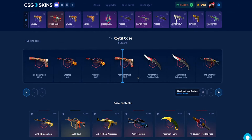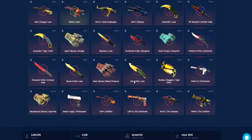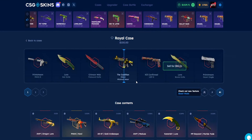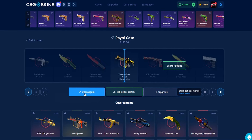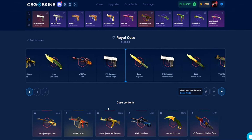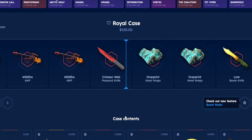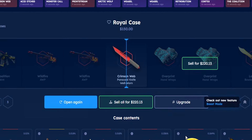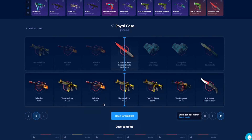First case is $150. We get the M4A4, which is one of the worst drops here, but $82 is not too bad. Opening one more - and there we go, that's looking lovely! Crimson Web knife for $220, so that's a $70 profit. 1.3k left in the balance.